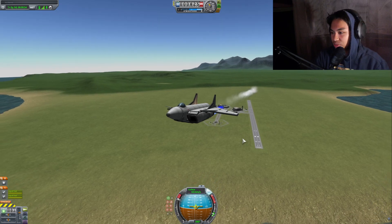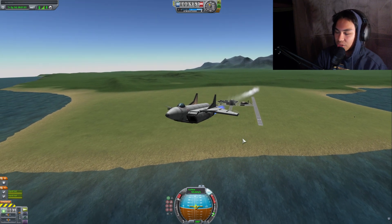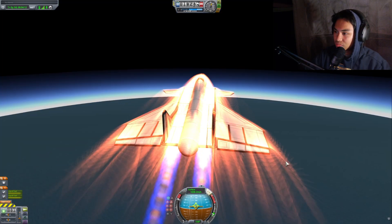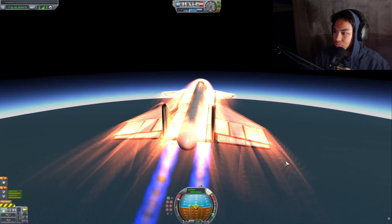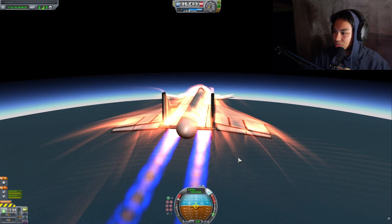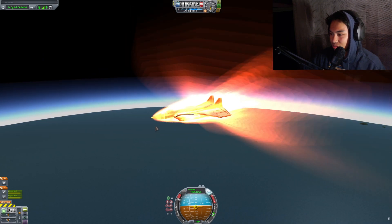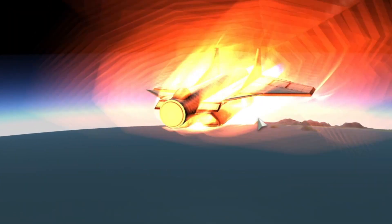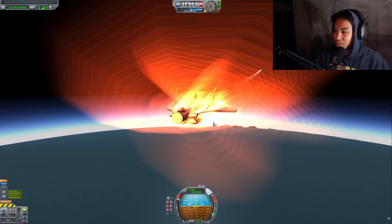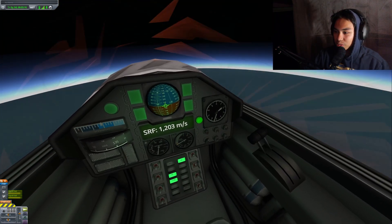Now let's see how fast this thing can fly. It's really slow at accelerating though — very, very slow. I thought it would be faster. We are going a little too high now, the air is becoming too thin. We are approaching that magical number — 1,200 meters per second. We still hit 1,200 meters per second. Look at that!